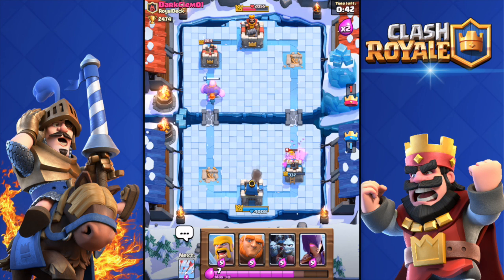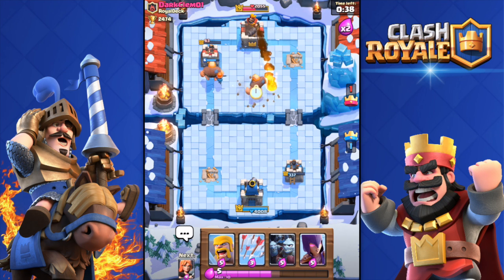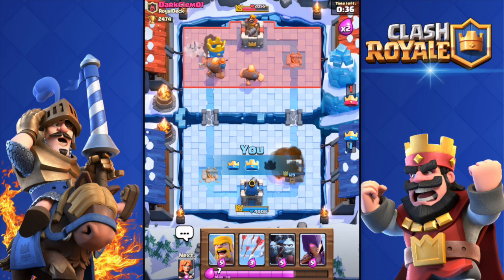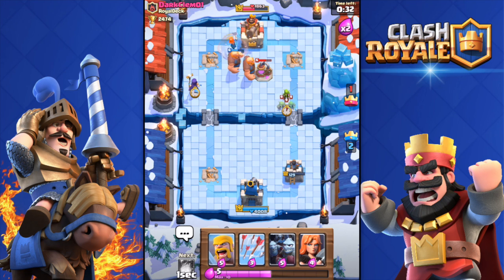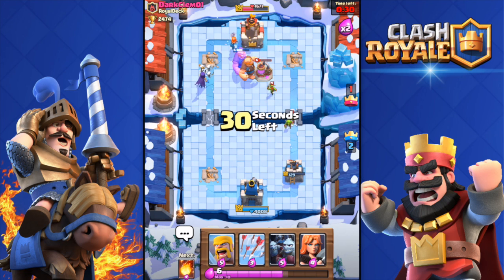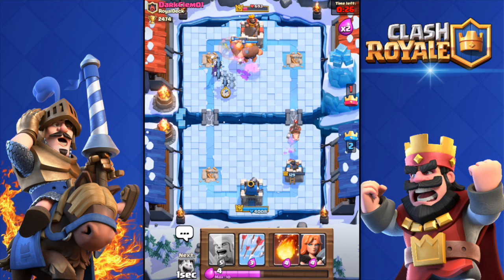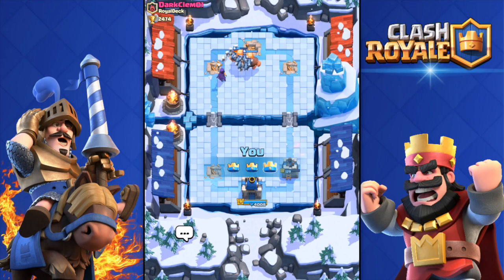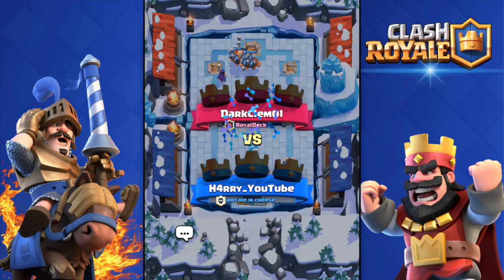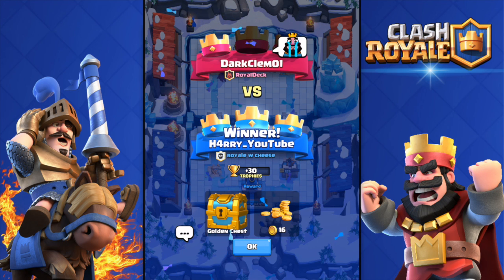Ice Spirit going in — we killed the Hog Rider before he even got that last hit. He's gonna Fireball my tower; I want him to get the tower so I can finish with a three-crown. The Valkyrie locked on his king tower — boom, three-crown! That's towards our crown chest. On to the next battle — we got a golden chest!